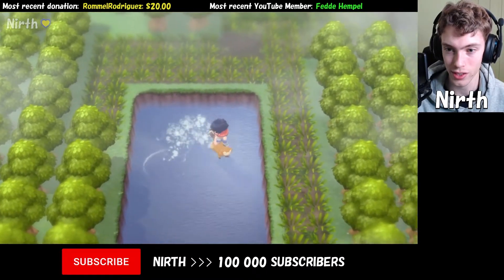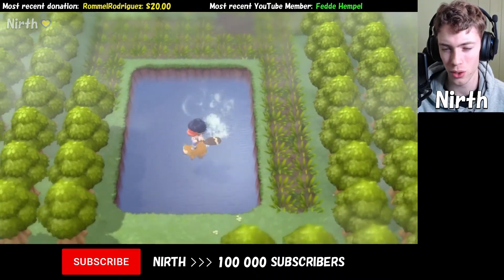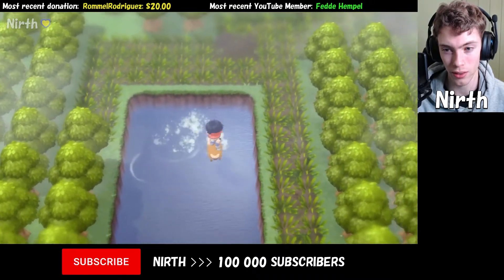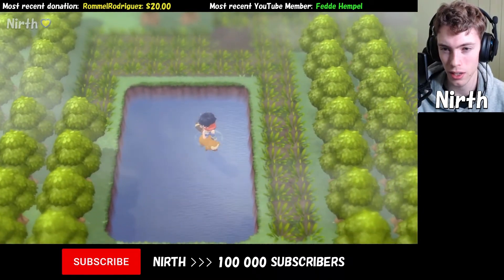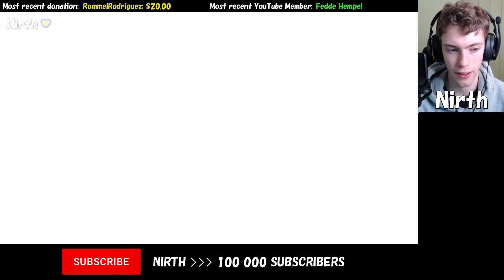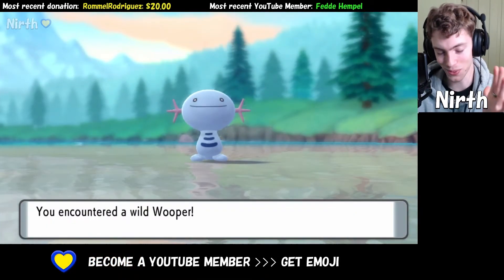When you Surf here there is a 60% chance of finding Wooper. There are six different areas in the Great Marsh — I'm not sure if it's 60% in every area when you go in the swamp part of it, but at least in the water there is a 60% encounter rate.